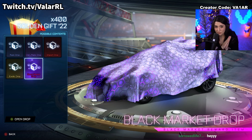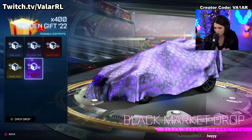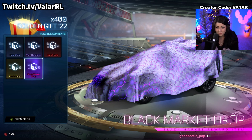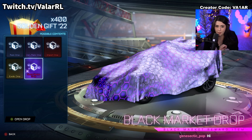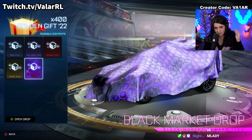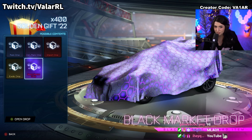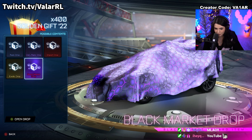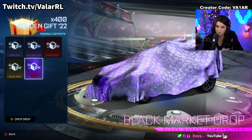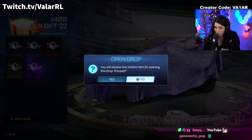Alrighty guys, welcome back. Tis the season. We're going to be opening 50 of the Golden Gift crates. I've been really hoping to open these soon. I'm so happy that we're able to right now. The Golden Gift 22s have been amazing in the past. I hold them to an incredibly high standard as the best Golden Crate in the game. Hopefully we can get a Black Market pull. Worst case, we can do a trade-up instead. Reapers are in here too. So wish me luck, let's get right into it. We're going to be opening 50 crates and doing all the trade-ups.